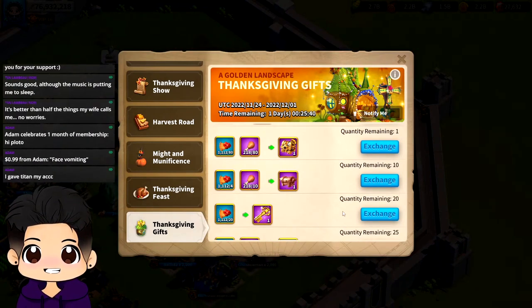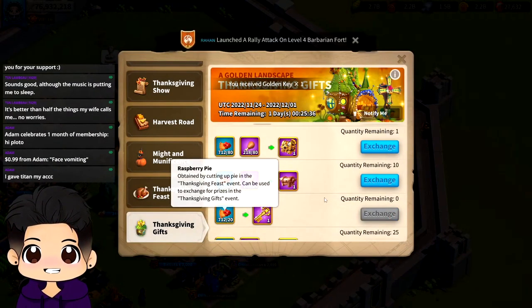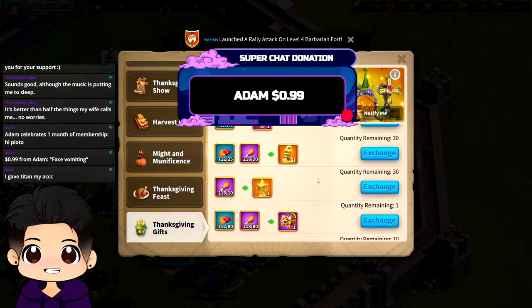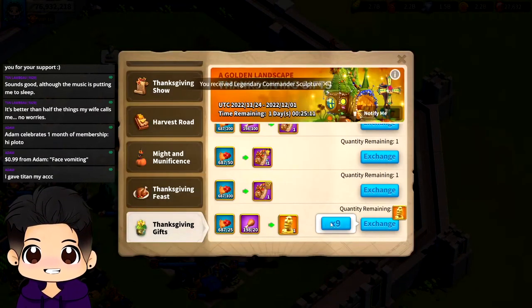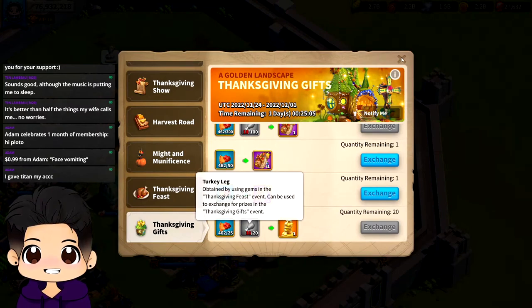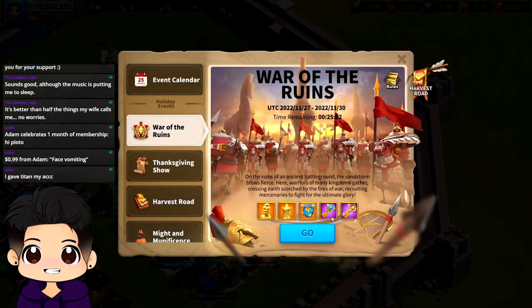For this event in particular, the legendary commander sculptures are the way to go. These gold keys are really good to buy because the raspberry pies are free-to-play — you don't have to buy gems or anything. We got 10 gold heads with the turkey legs. One thing I regret is I missed one day of war runes, so that's five turkeys missed from the daily rewards.